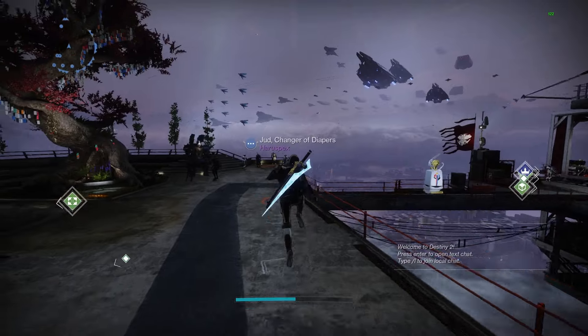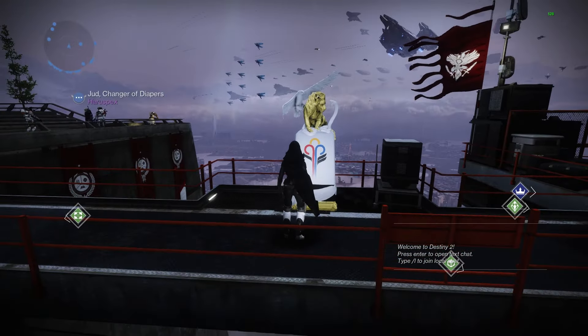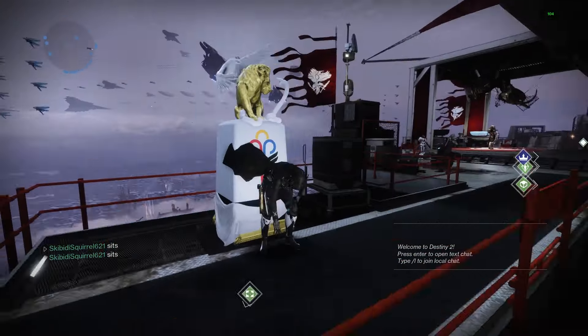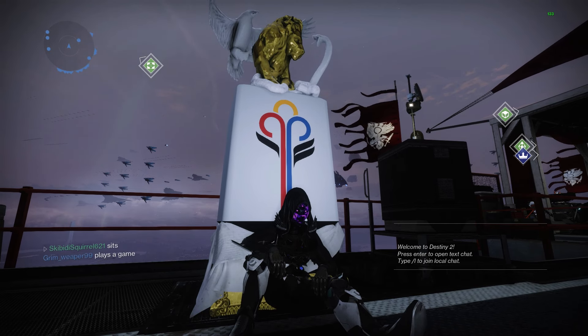As previously leaked, we end the Witness in a 12-man activity. While we succeed in ending the Witness, what happens after is that the collective souls which made up the Witness are split apart and leak out — this is the new enemy race: the Veil. Bungie intends this to be the biggest surprise coming with the expansion.